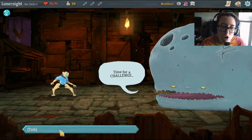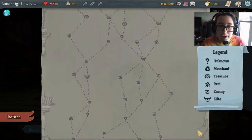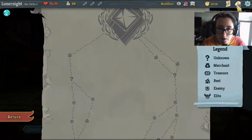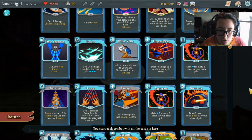Time for a challenge. Our boss is the Guardian. Let's have a random deck of 50 cards — so I have no idea what any of my cards do. Ooh, white noise.